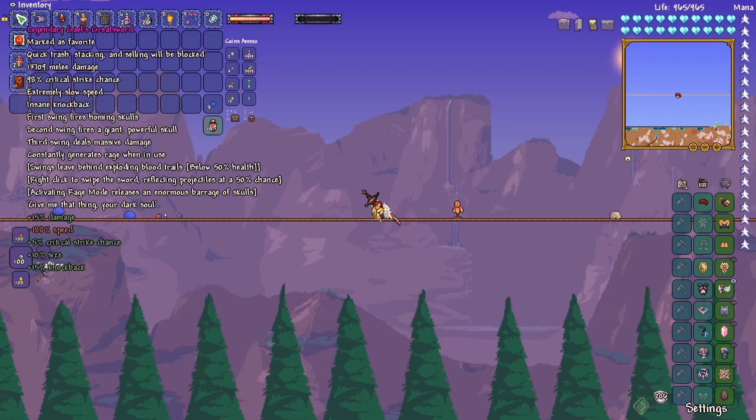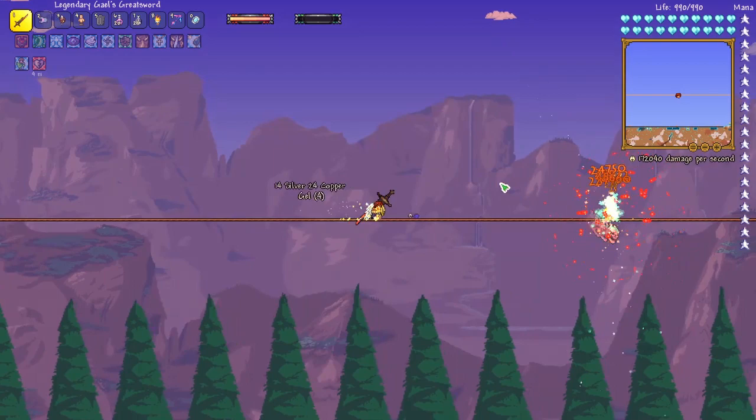One thing to note is usually the legendary affix is the same, but you can see here it does a negative 188% speed. This weapon, I don't believe, has the ability to change its speed — I think that's just a balancing thing.